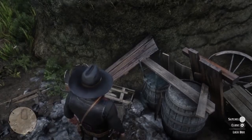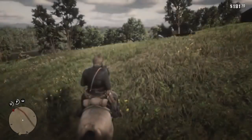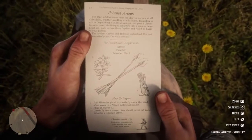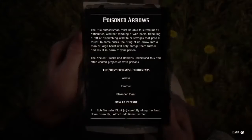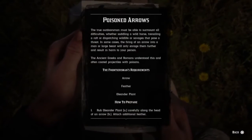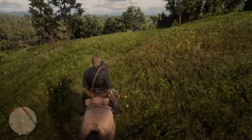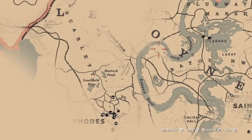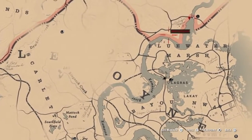Once you have the pamphlet, open up your satchel and open the poison arrow pamphlet to activate it. To unlock it from your craft wheel you have to actually read it, so press the square button to open and read it — then you can go ahead and craft it.